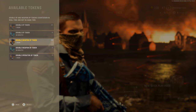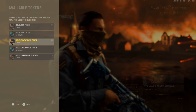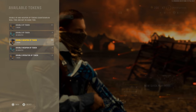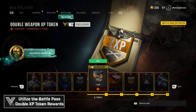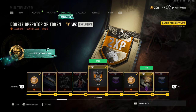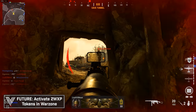For double weapon XP tokens: the Ultimate Edition of the game comes with five hours of double weapon XP tokens, and the cross-gen version also included double XP tokens. You can also earn them from Doritos and Mountain Dew's double XP promotion. Additionally, your Black Ops Cold War Season 6 battle pass is tethered to Vanguard — those free 24 tiers already granted include some Vanguard-specific double weapon XP tokens that were retroactively banked to your account.